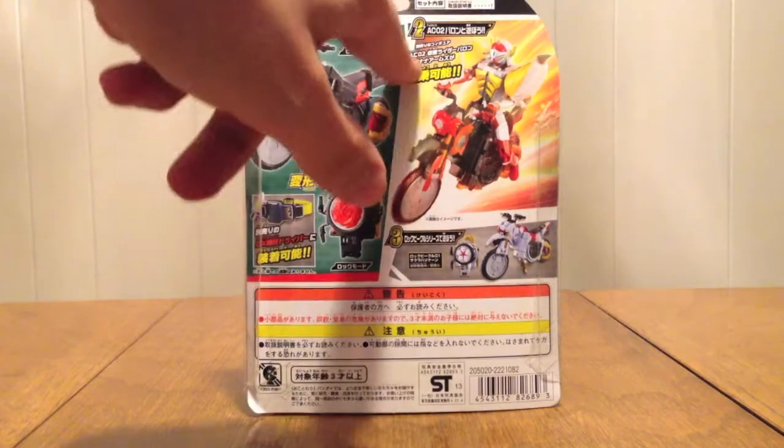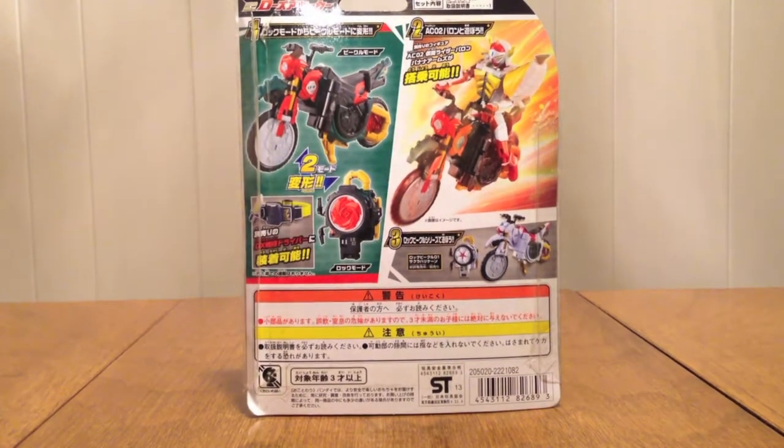Baron is shown riding it on the box. Your AC Zero Two can ride it, or your Zero Three, or your Zero Seven, or Greedon if you want him to ride it.